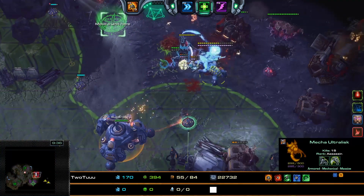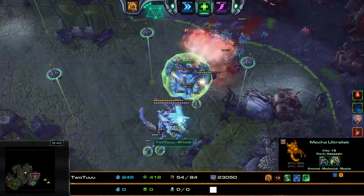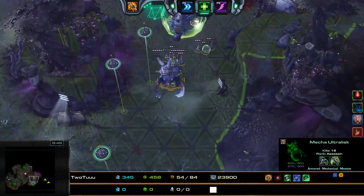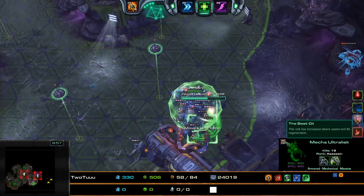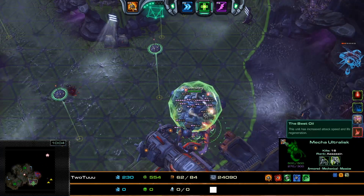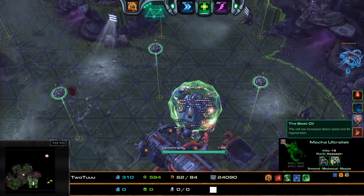One reason I don't really like P3 Stetman is because the Best of Wild buff stacks are temporary. This Ultralisk is doing just fine right now, but eventually it is going to lose its best stacks and there is nothing you can do about it. It is very nice when you have sustained damage output, but it usually wears off.